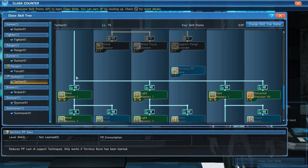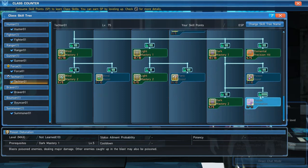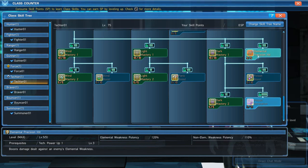Now the meat and potatoes of Tecker — your remaining three elements: wind, light, and dark. Even though wind is situational, still max it out. Max out your Light Masteries. Don't worry about Panic Boost because if you're using Il-Grants, one of those hits will cause panic anyway. Do your Dark Masteries. Last but not least, get Element Precision Hit — this boosts the elemental damage you deal to enemy weaknesses, so when you hit a weak point your damage skyrockets. Max it out.